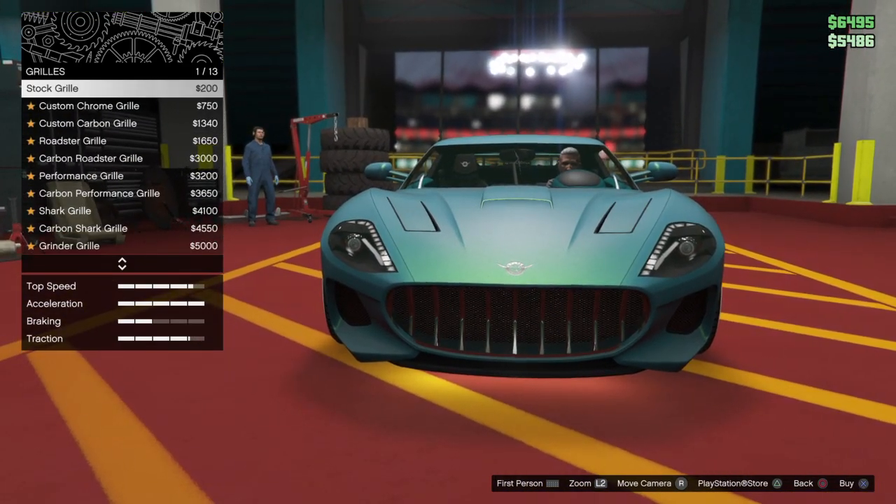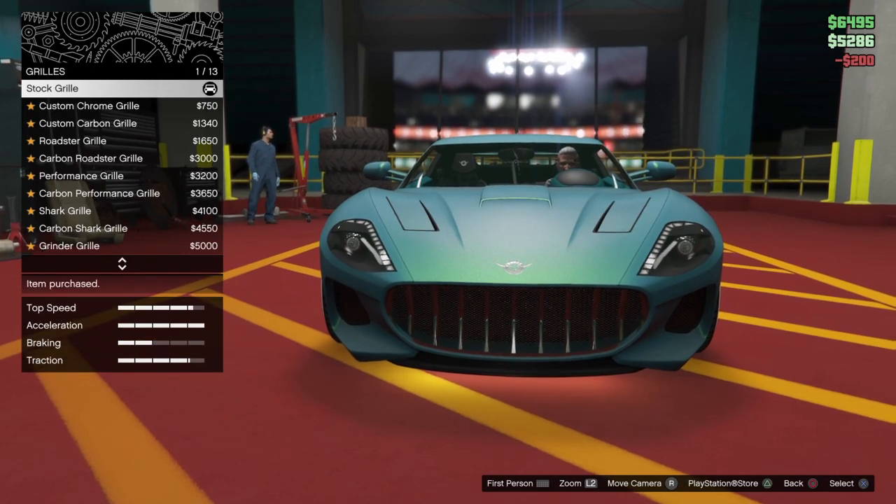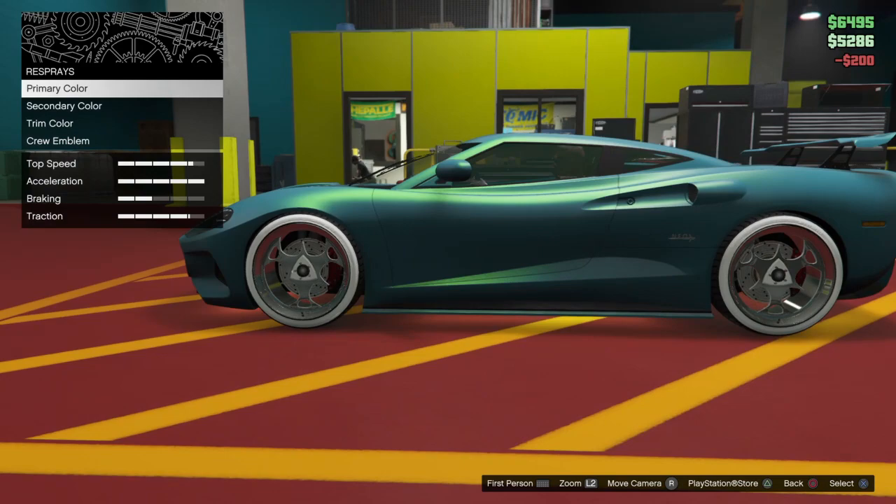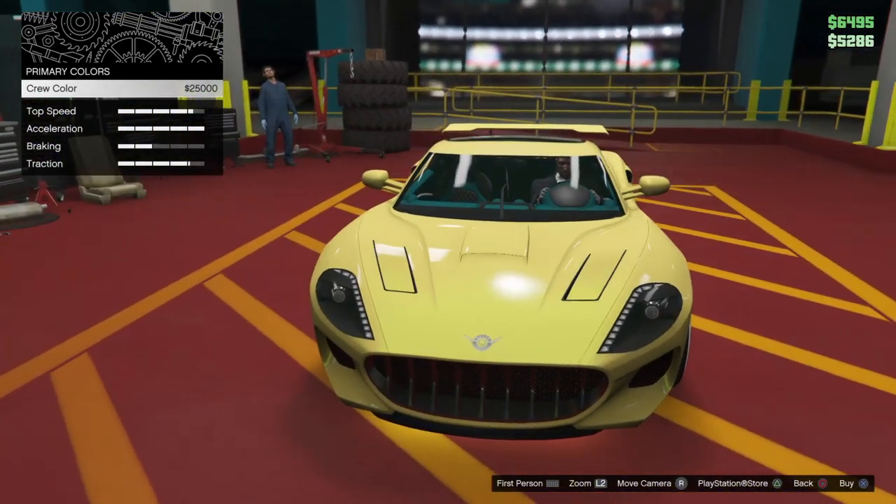So I'm going to go to the stock rail for $200. There's one thing that I changed about the car. Now I'm going to go to respray, primary color, hover over livery — I'm not going to change it.